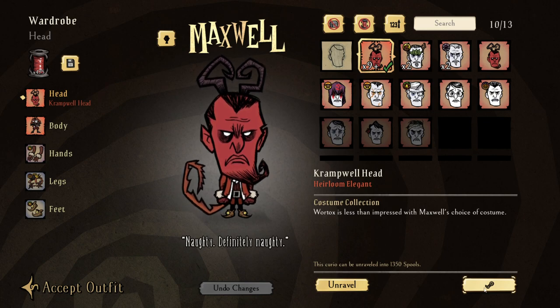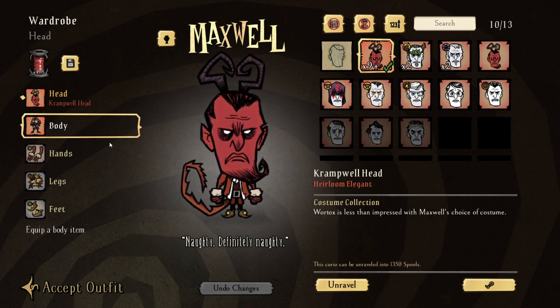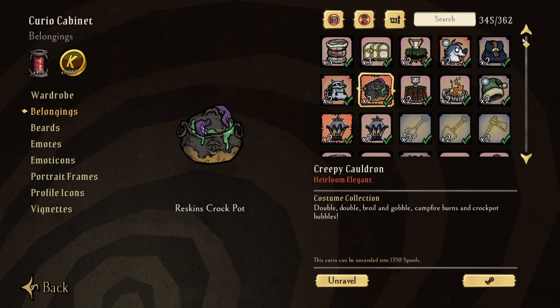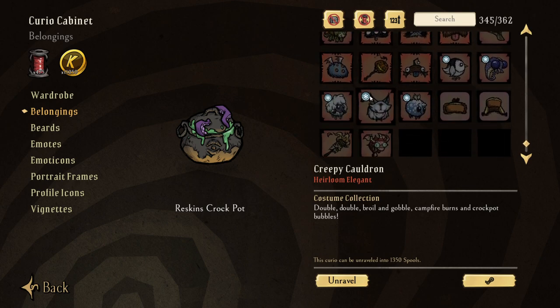Let's do a little math here. Say you need around 50,000 spools total depending on how many belongings you still need to weave. 50,000 spools divided by 1,350 means you need about 35 of those Heirloom Elegance items. 35 times 70 cents is $24. So for around $24 on the Steam market, you could invest and get yourself enough spools to weave everything you want. Buy those cheap Heirloom Elegance items, unravel them, and you'll have around 50,000 spools to do whatever you want with - and go buy all the skins you've always wanted.